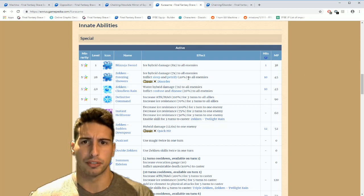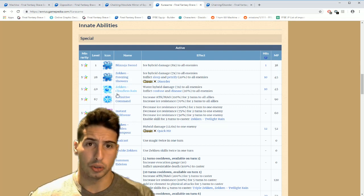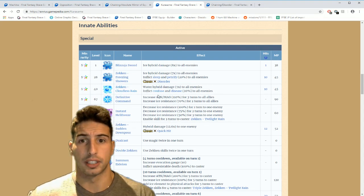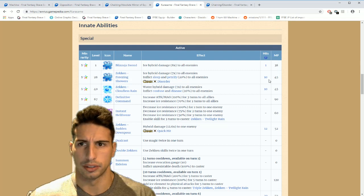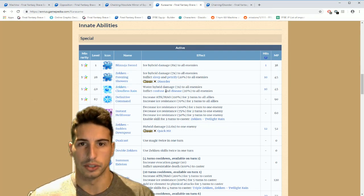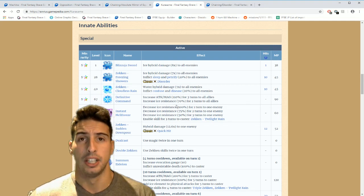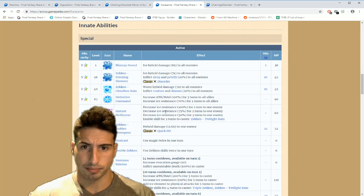He also has Zicken Cloudless Rain — water hybrid damage with a 20 percent chance to inflict confuse and disease to all enemies, and you can chain it with Cloudless Rain together. Then there's Definitive Command — increases attack and magic by 110 for three turns to all allies and increases ice resistance by 70 for three turns to all allies. So he's able to help out the party dish out a bit more damage, which is really really good.